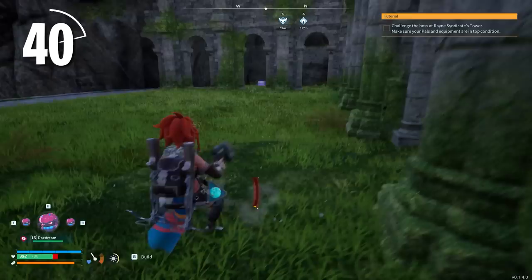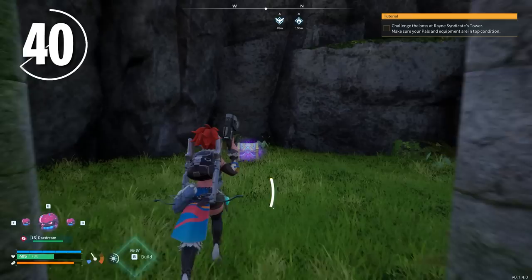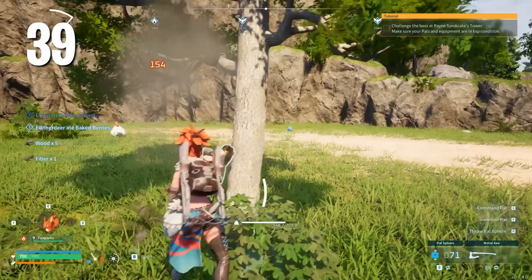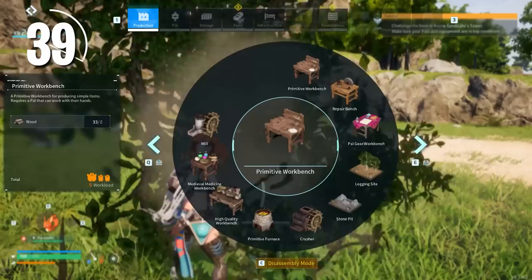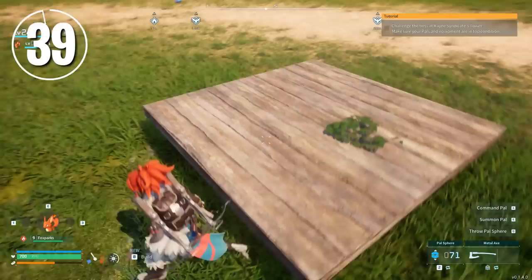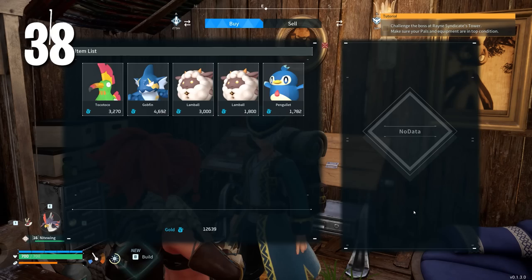Remember those chests we originally found in the spawn area? There are more of those to be found around the world, but you won't have to look too far — they reset after a full in-game day, so you don't have to go to the ends of the world to find them. If you're lucky, the chests have a chance to upgrade in rarity after they reset. So don't assume they're always going to be the same when you check them. Also, if you build something where a resource normally spawns — such as a tree — there's a chance that resource will not spawn until it's unobstructed.